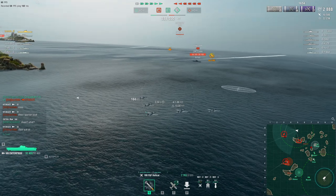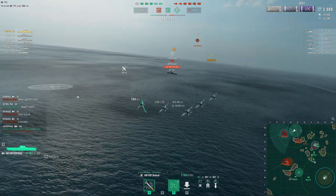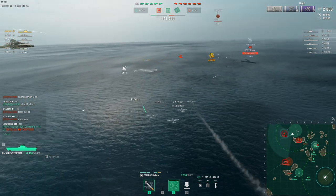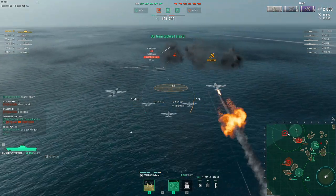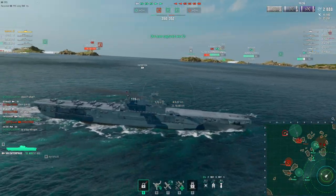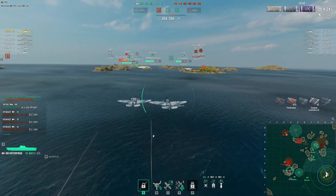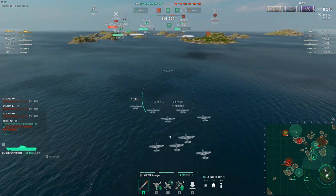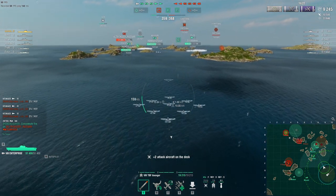I'm also trying to use my last attack run on the enemy Yorktown to CV snipe him. Carriers have the highest game impact in the late game, so if you nullify that by killing the enemy CV, you have more chances of winning. My strategy is to hit and run on Kitakaze first, then use my last drop on the carrier — and this works insanely well.